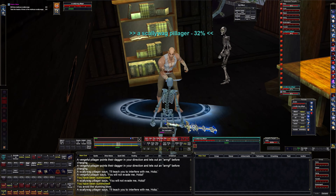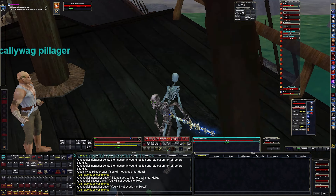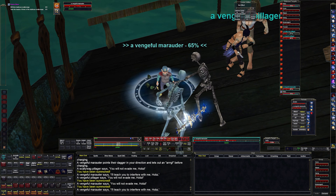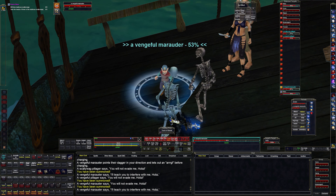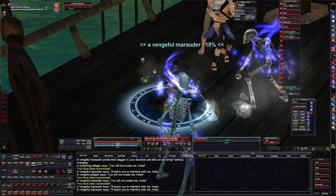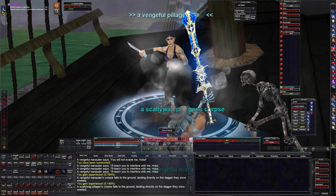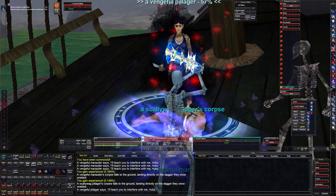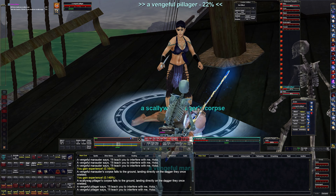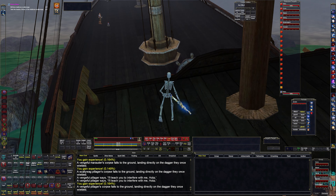Geez — look at this. I'm being summoned right where I'm standing, getting pulled through the ceiling. This mechanic needs to be removed from the game. Devs, if you're watching this — remove summoning from group mobs. Leave it on raid mobs, but group mobs do not need the ability to summon at all. There is no reason for it. It is by far an outdated mechanic that has no place in this game at this point in time.